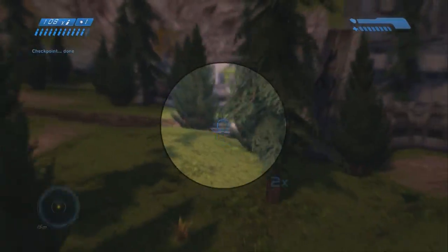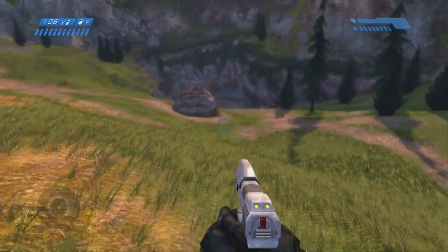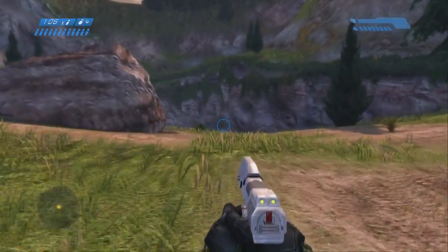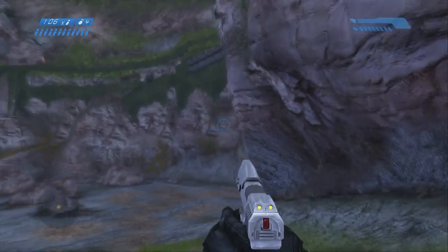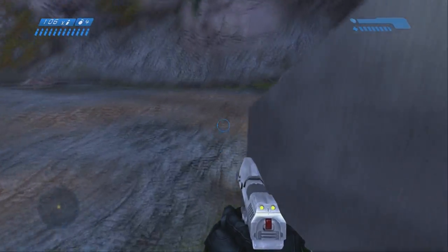So you can see we just totally skipped by this section. Normally you hang out there, and there's a bunch of waves of Covenant troops that come attack you at that position, and then eventually the Warthog gets dropped off once you're done with that. But since we're not even getting the Warthog, we don't have to deal with that at all. We can just skip to this cave, which doesn't look like a natural formation. Thanks, Cortana.